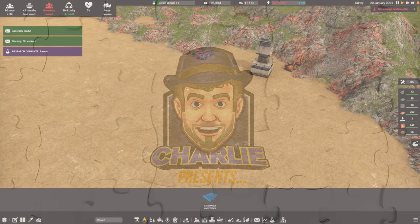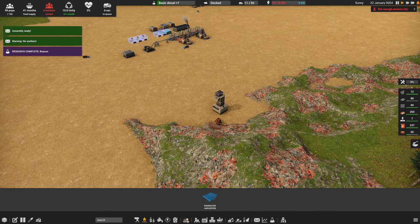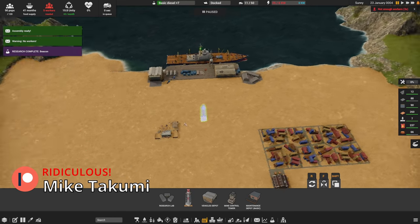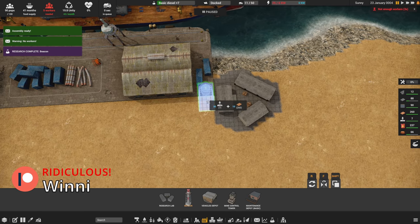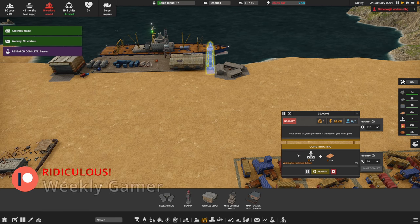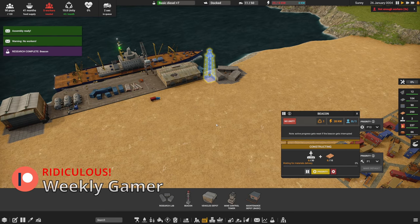Welcome back to Captain of Industry. We're going to start things off just like I said we would with the beacon — we really need it bad. I'm going to take this beacon and put it right here in this little corner, nested right there, and I think that's going to be prioritized. It's going to take power, but it doesn't have any power yet.